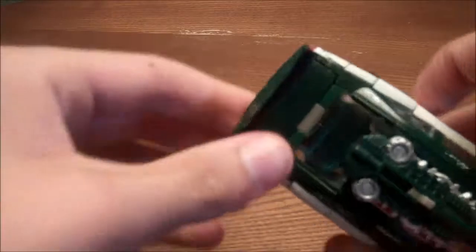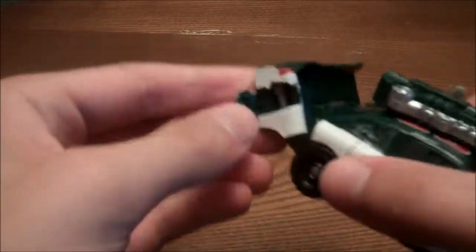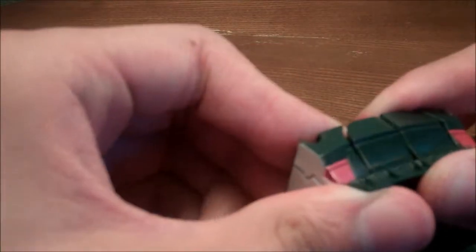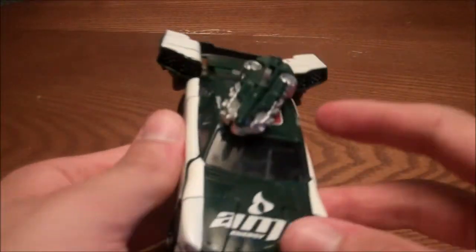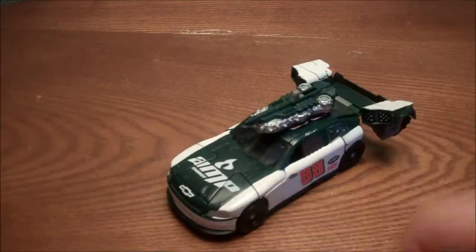One thing I nearly forgot to show you guys: on the back, you can take these missile pods. Besides folding them down — because those barely do anything — you can take these out. You've got to be really careful because the little thing it sits on snapped on mine, so it's kind of hard to get out. You want to just slither it out. Once you get them out, you can have these missile pods on the sides of Roadbuster, so you can be attacking the Decepticons besides just having that one weapon.